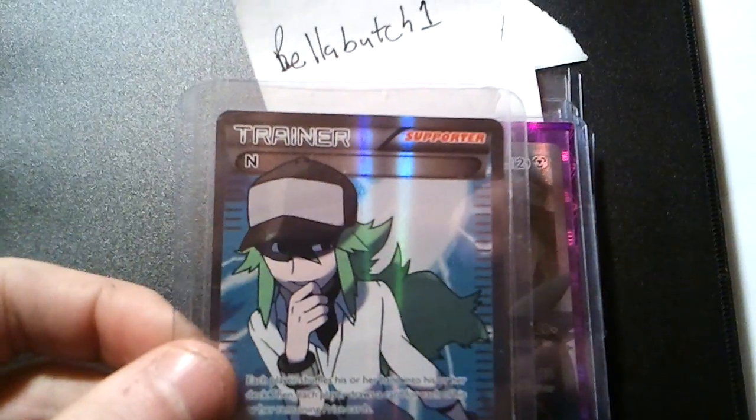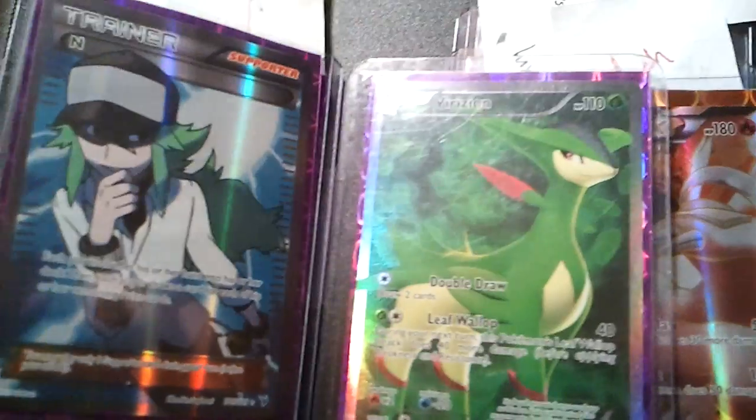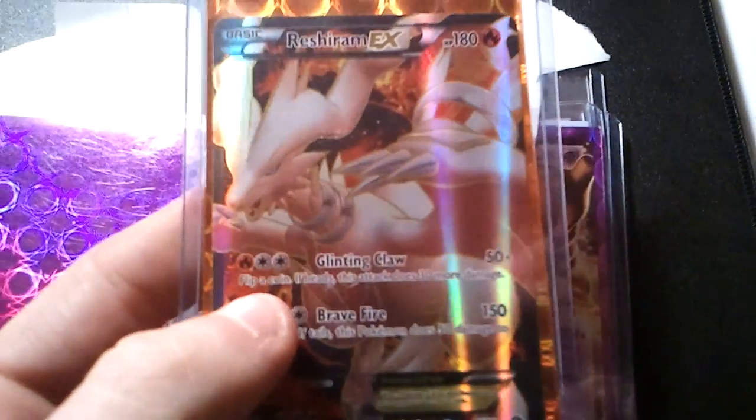Full art N for Bella, Butch 1. Spiritomb TCG is getting full art Cobalion, another full art N, and Virizion.